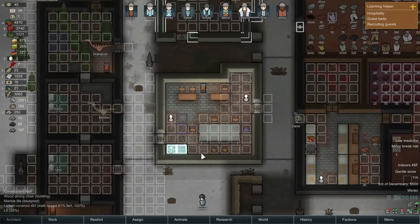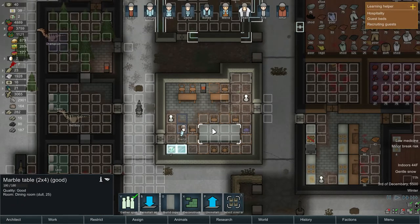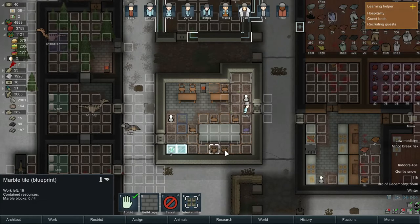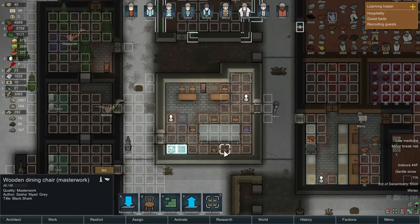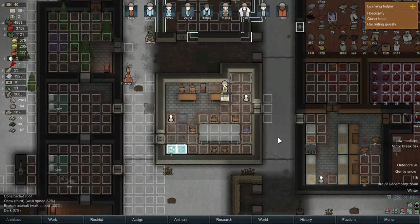We're making food - got some little refrigerators in the kitchen. The table is a good table with masterwork chairs. It's still giving me an error for the art design though - I can't read it, I think it's something to do with the mods, but oh well.